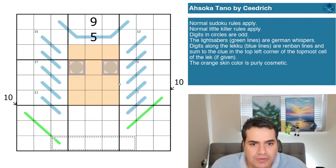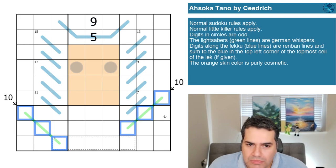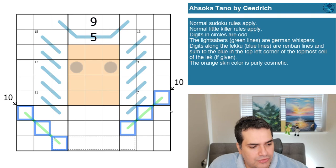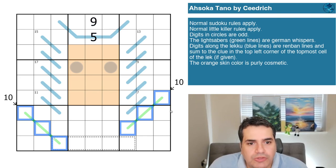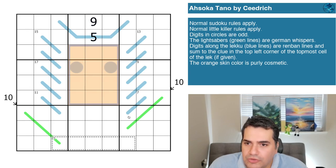Digits in circles are odd — that's basically the two eyes here. The lightsabers are green lines, which are German whispers lines. I was under the impression Ahsoka has blue lightsabers, or maybe they started as green and became blue — feel free to comment on that below. Digits along the lekku (blue lines) are Remband lines and sum to the clue in the top-left corner of the topmost cell of the lekku if given. The orange skin color is purely cosmetic and won't help with today's solve.